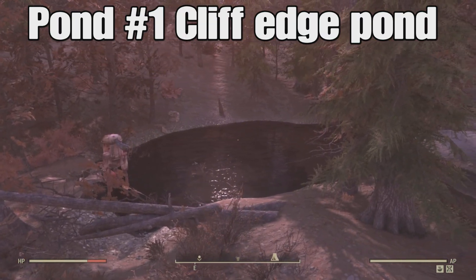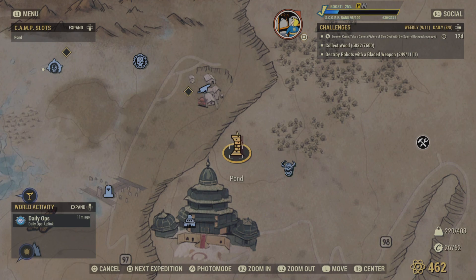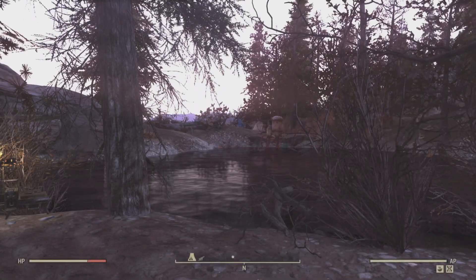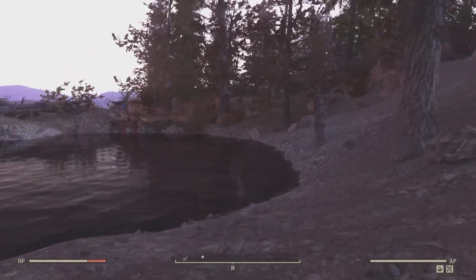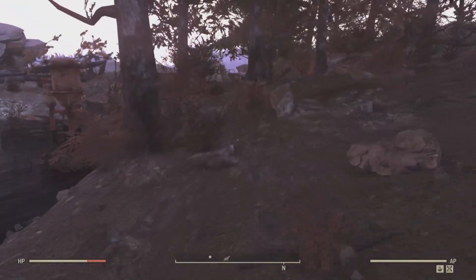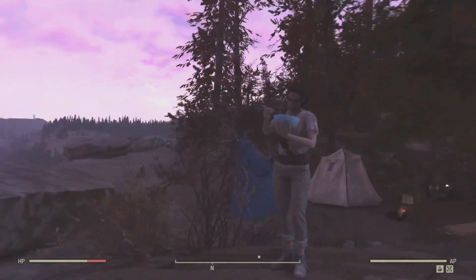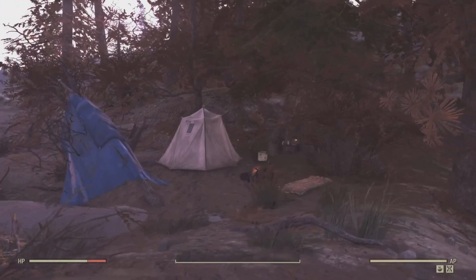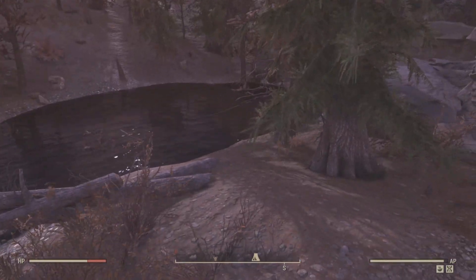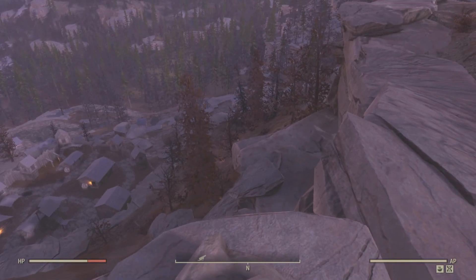The first one is up in the northern part of the Savage Divide area. You can see right here north of the palace, and right on the edge it has a very nice view of Prickett's Fort. As you can see, it is a good-sized little quaint pond. It does have an NPC nearby, and from the top of these rocks you can see Prickett's Fort.